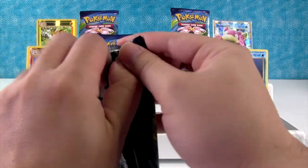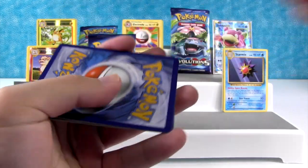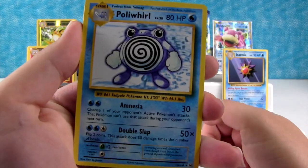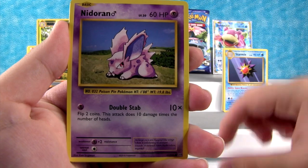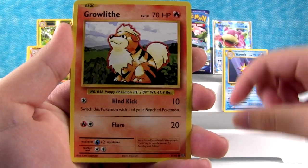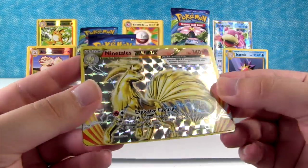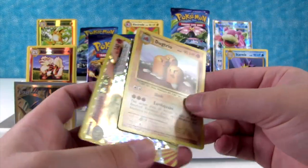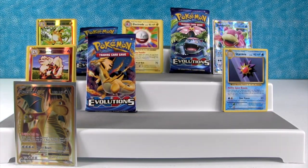I'm going to pop open a Venusaur pack. We have Poliwhirl, Maintenance, Potion, Poliwag, Nidoran, Onyx, Growlithe, Machop. Ooh, we got a Break card - we have Ninetales Break. That's really cool. I thought there was something behind it but no, okay. And we have Dugtrio. I don't think we've gotten Dugtrio yet from the set. Still pretty cool.